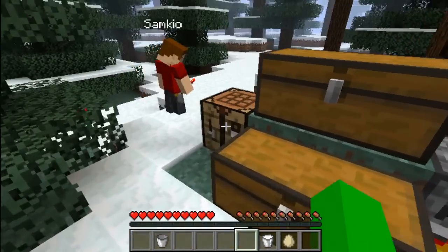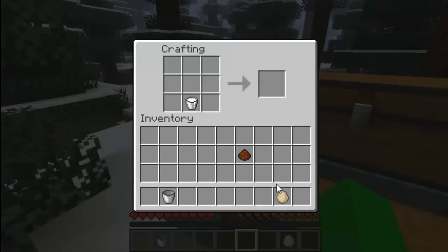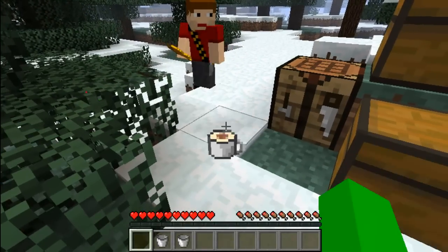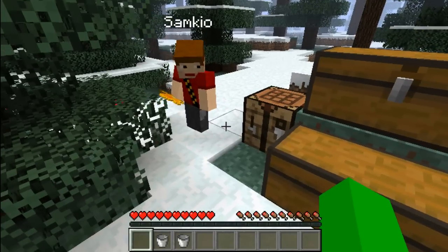You can also make traditional eggnog, which I've never tried before but I'm only going to presume it's disgusting. Wow, look — it looks like an egg on top of the tankard. That's awesome. I've never tried eggnog.